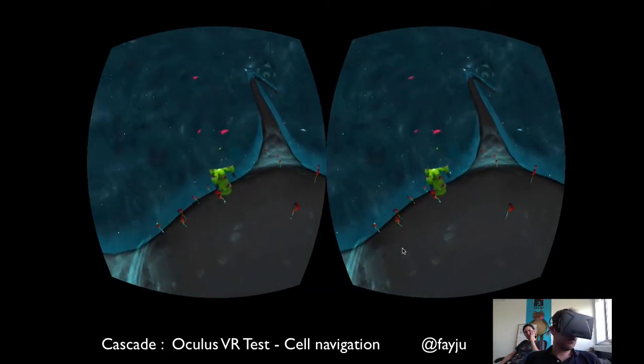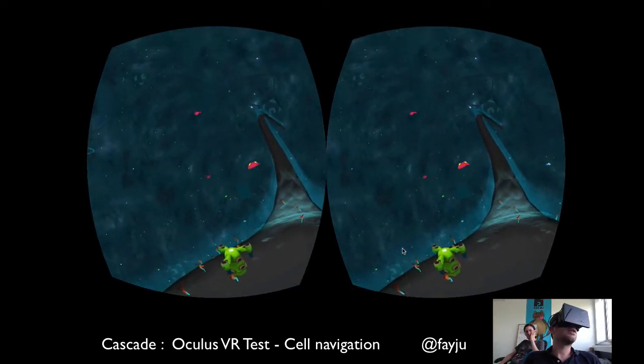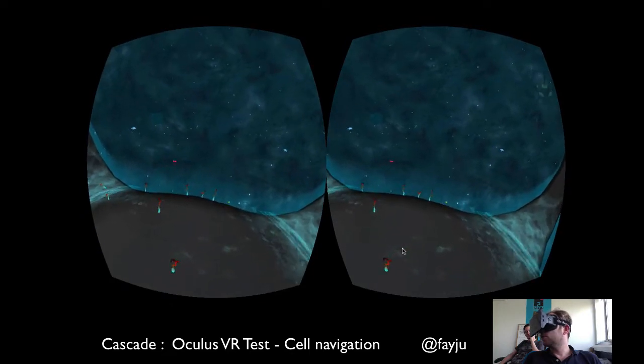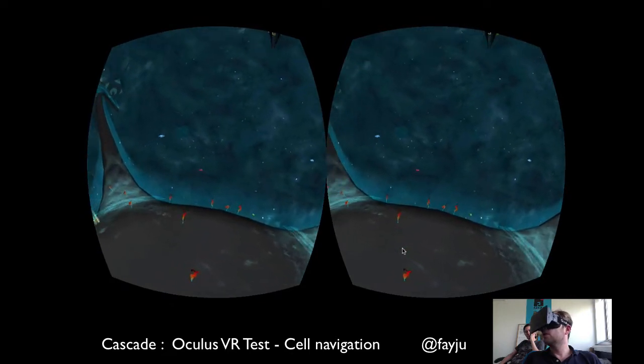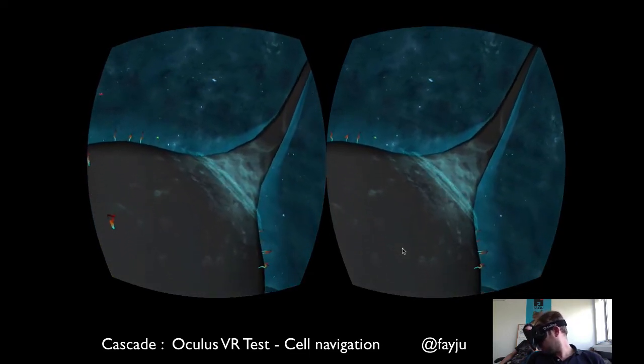Is it less... that's a beta. Oh sorry, gamma. It's less jarring now that the skybox is in the blue. The skybox is in the blue. The stars are shimmering. I don't know, maybe we'll get rid of the stars.